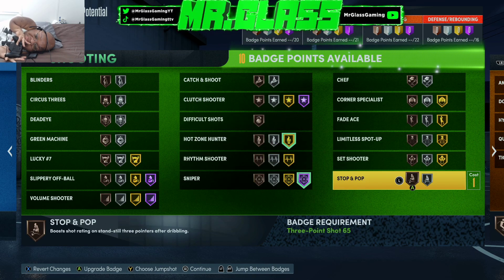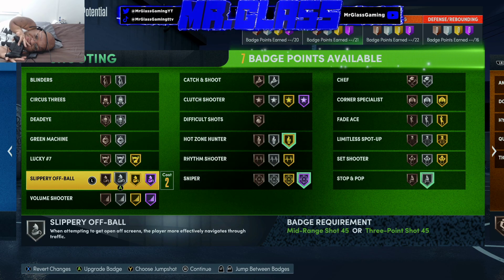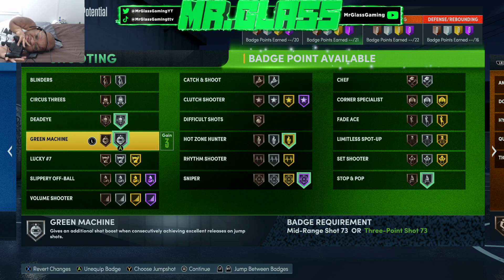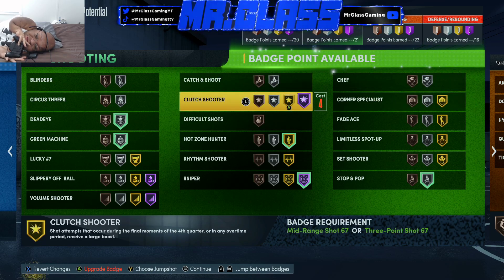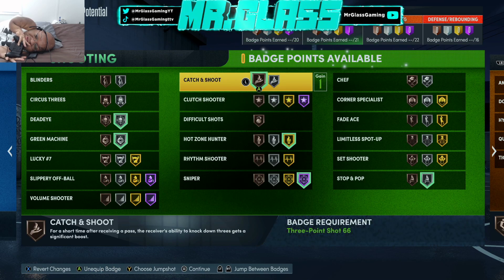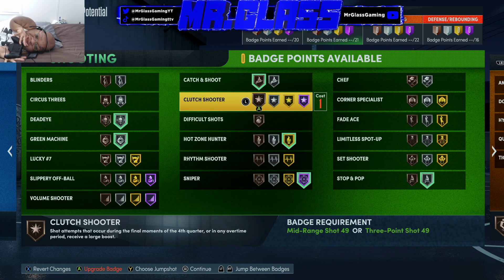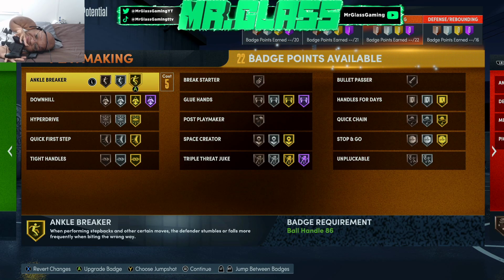I do a lot of spin back so I want that badge there. You've got seven badges left — you could go with catch and shoot or clutch shooter or something like that. Shooting badges this year are kind of iffy for me, but that's fine. I think that's what I'm going to wind up going with.